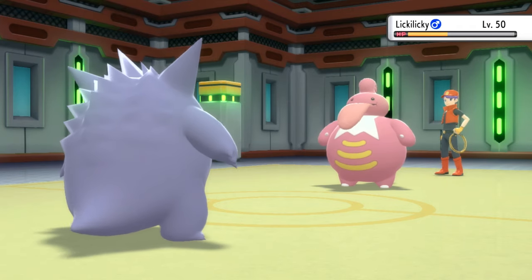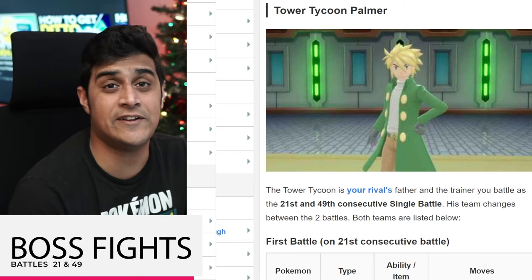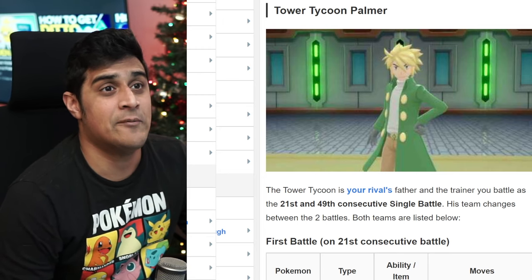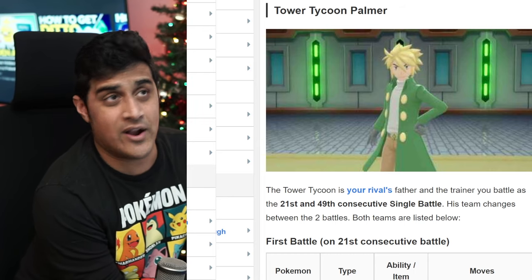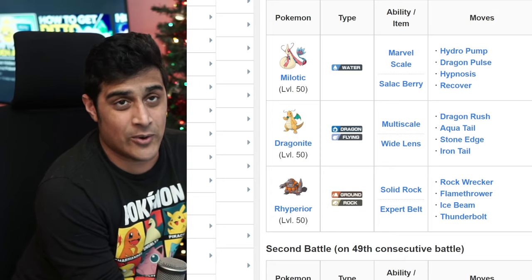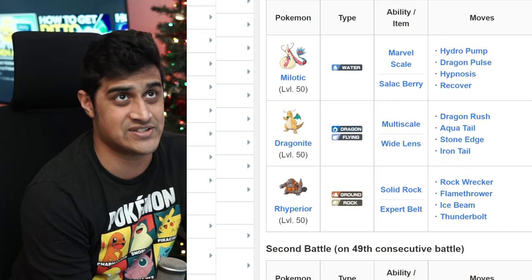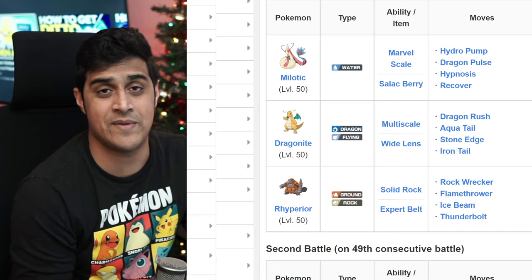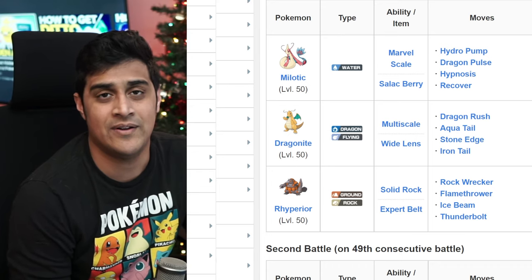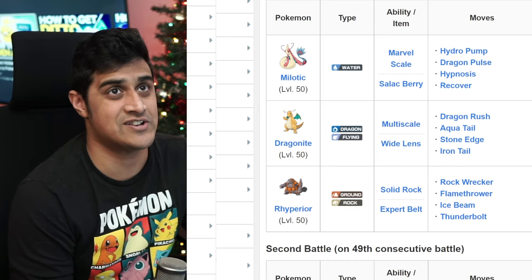The final bit of information: on the 21st battle and on the 49th battle, you will be encountering a boss battle with your rival's dad named Palmer. Palmer is going to be a little bit harder than the other trainers within this tower. On the 21st battle, he has Milotic, Dragonite, and Rhyperior, which are pretty scary teams to deal with. You can see all the moves and abilities they have, and you can access this information on Serebii for the 21st battle. You have to plan out your battle carefully because Milotic, Dragonite, or Rhyperior can be thrown out in different orders — it's not always going to be Milotic first. So be prepared for that.